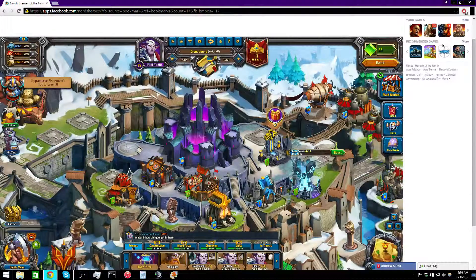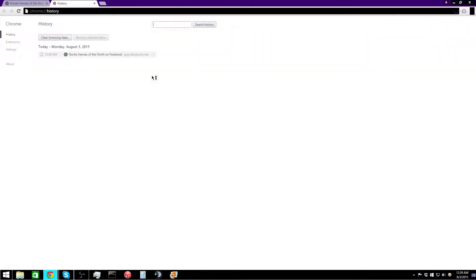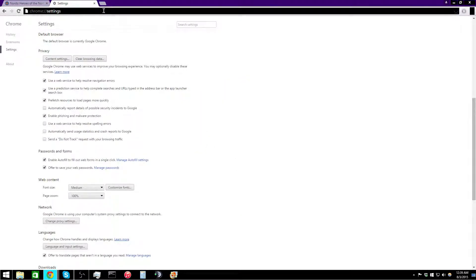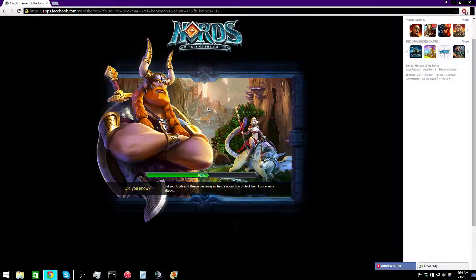If for some reason that doesn't work and you still can't get into the game, you're going to want to — if you're in Chrome at least, other browsers will have very similar options so you'll be able to follow this — you'll want to go to your history. Once you do that, you want to go to 'Clear browsing data.' Then you get a screen to pop up. What you're looking for is 'Cached images and files.' Once you find that, check it and hit 'Clear browsing data.' After that's done, you should be able to go back in and refresh.